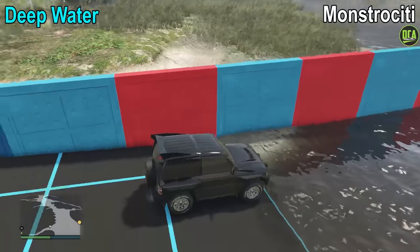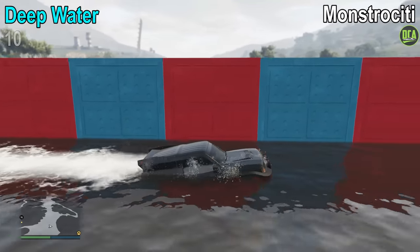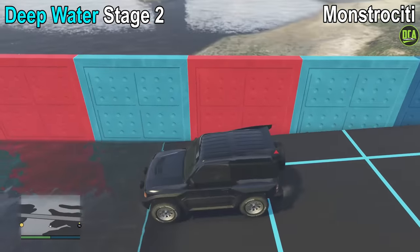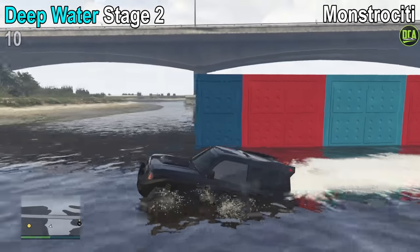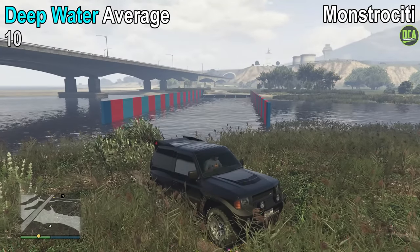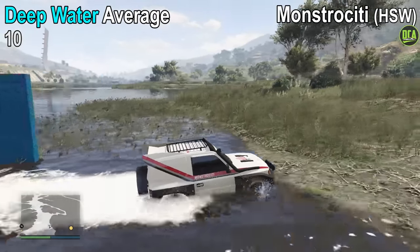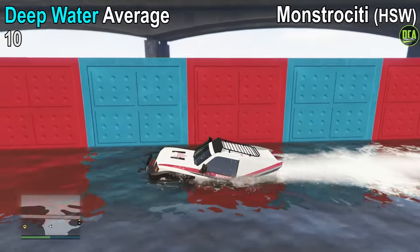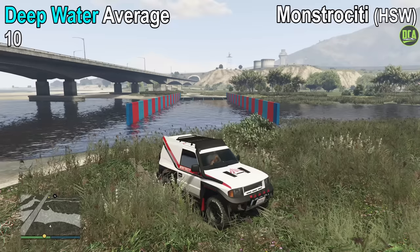Next up, we have the deep water testing, and I am thoroughly surprised how well the Monstrosity performs. For stage 1, it makes it to the end, which gives it a 10 out of 10. In stage 2, the deeper side, the Monstrosity struggles a bit — basically doing a wheelie underwater — but it still somehow makes it to the end, giving it a 10 out of 10. That's an average of 10 out of 10 for the deep water test. The HSW variant completes both obstacles as well, getting a 10 out of 10. This is very impressive — usually only the larger off-roaders are able to complete stage 2, and considering how small this thing is, it makes it the only vehicle of this size that's actually been able to do that.